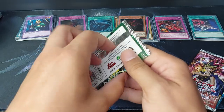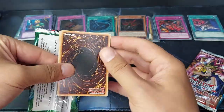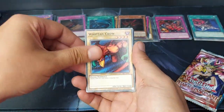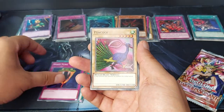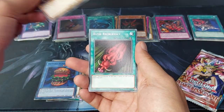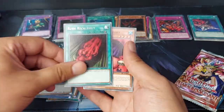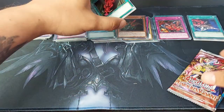Spell Ruler. We have Whipped Toe Crow, Chain Energy, Luminous Spark, Snake Fang, Peacock, Hungry Burger, Stone Ogre Grotto. The rare is a Rush Recklessly and the Weather Report. Really sad little creature-ish.